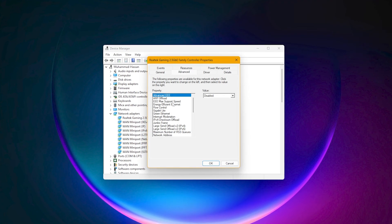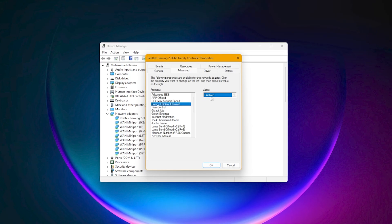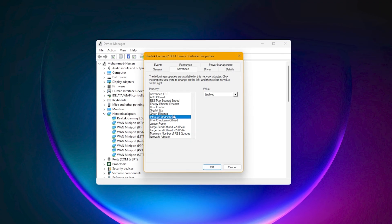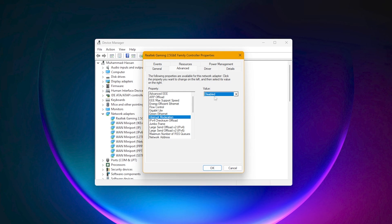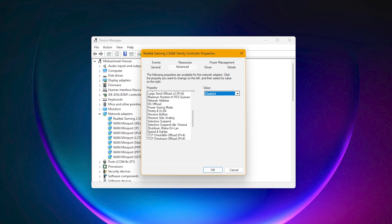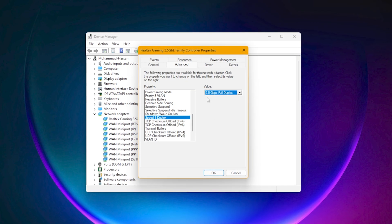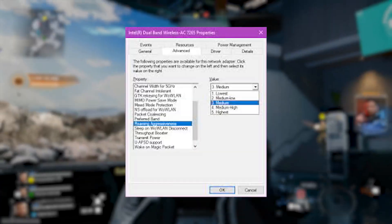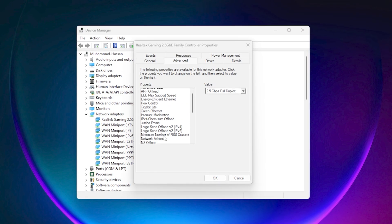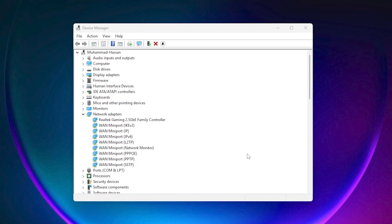Then go to the Advanced tab. Scroll down and find Energy Efficient Ethernet and set it to Disabled — this prevents your adapter from throttling itself mid-game. Then look for Interrupt Moderation and turn it off; this reduces input delay and stabilizes ping. Next, go to Speed and Duplex and set it to 1.0 Gbps Full Duplex, or 100 Mbps Full Duplex if that's all your hardware supports. If you're on Wi-Fi, disable Roaming Aggressiveness or set it to Lowest so your PC stops trying to switch Wi-Fi channels while gaming. Press OK and your adapter is now running at full performance instead of saving power like a toaster.